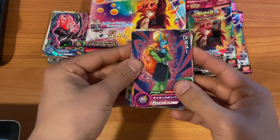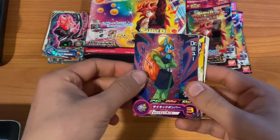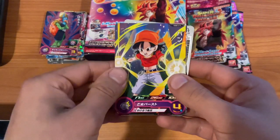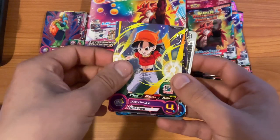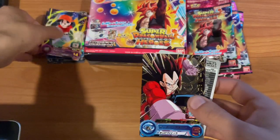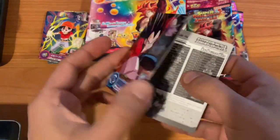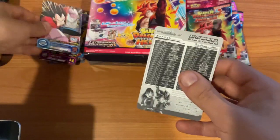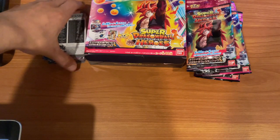Pack seven for me: also mirrors Rhino's GT theme. Got Doctor Miyu, Pan, and Super Saiyan 4 Vegeta — so still all GT, almost the same pack. SS4 Vegeta's art is actually not bad at all; I quite like it. Those Super Saiyan 4s do look quite unique.